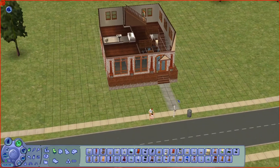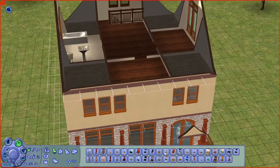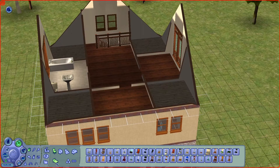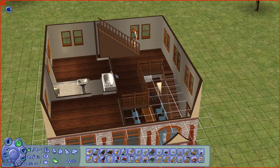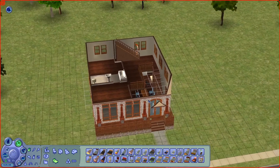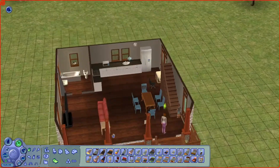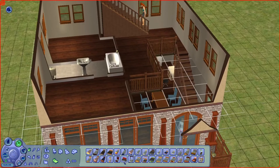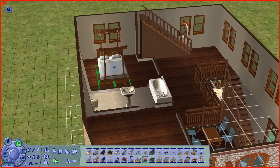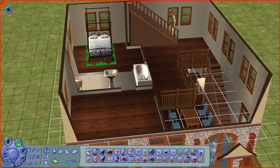Now we just need to throw some beds in these bedrooms so they'll have somewhere to sleep. We have three kids and a couple, so we're gonna need — she's going upstairs, she's probably gonna try to claim one of these rooms. These are really small rooms so we might make these single rooms and then one of these a double room for the new baby. I think we have two girls and one boy. We have two girls but one of them's a teenager — it's really hard to put a kid and a teenager in the same room.